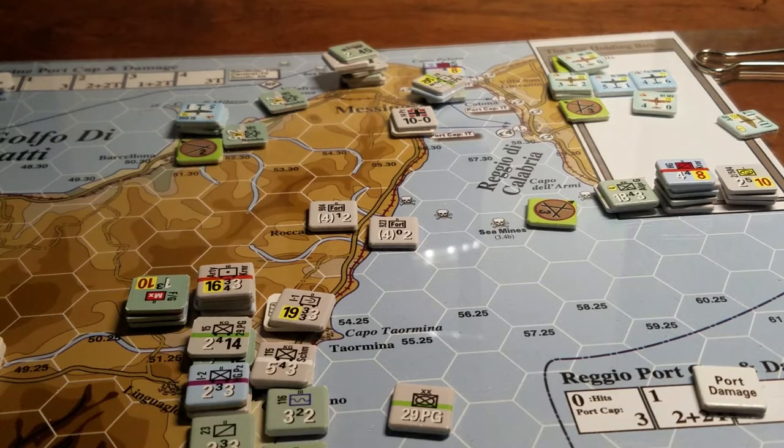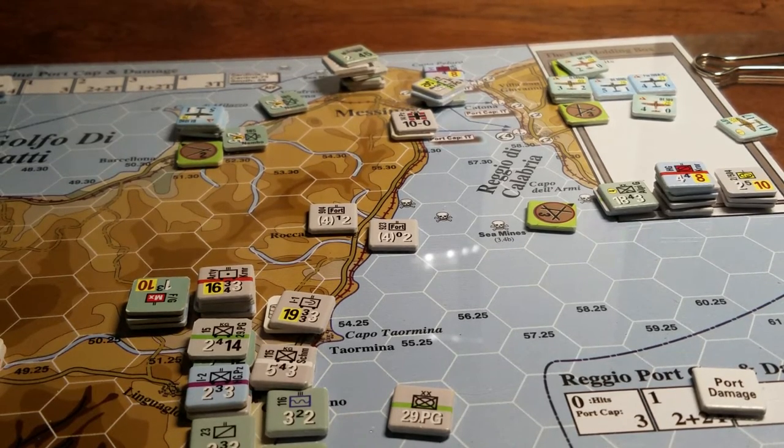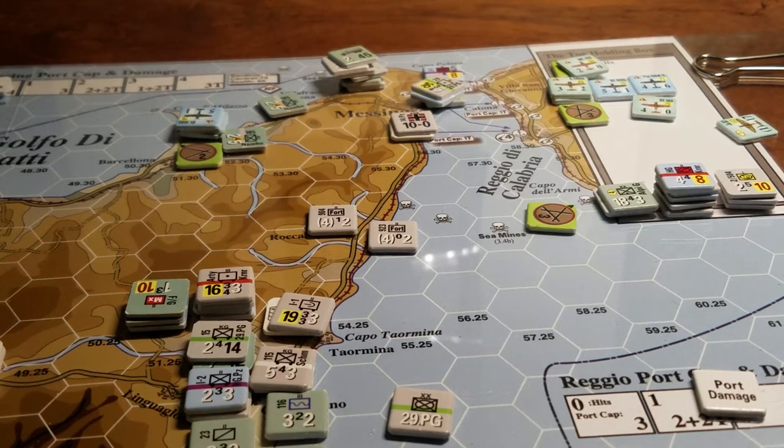Let me just check the ferry capacity real quick. Ships and ferries - each one of the ferry routes can move one SP.